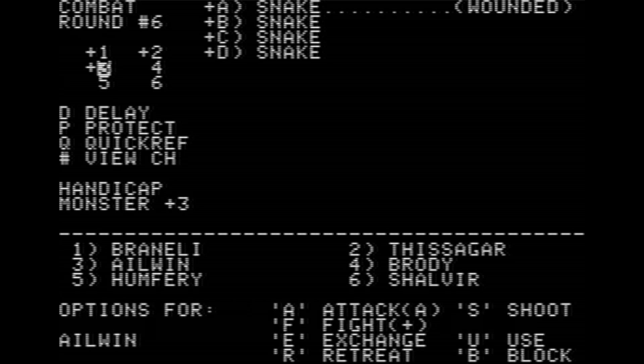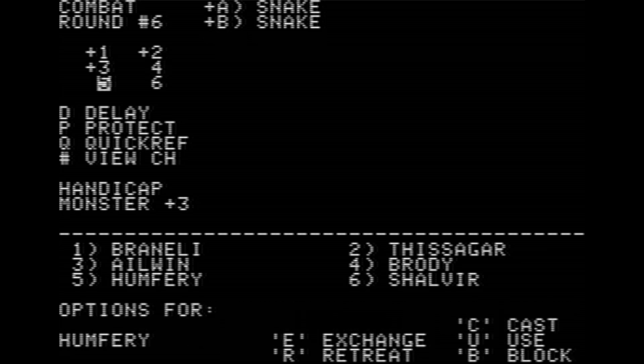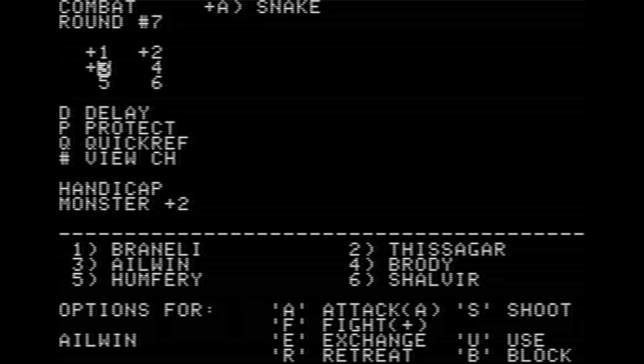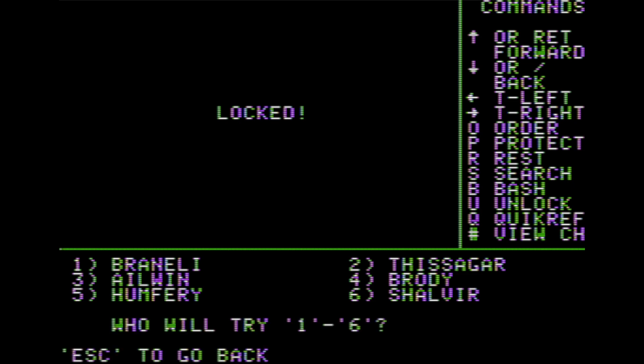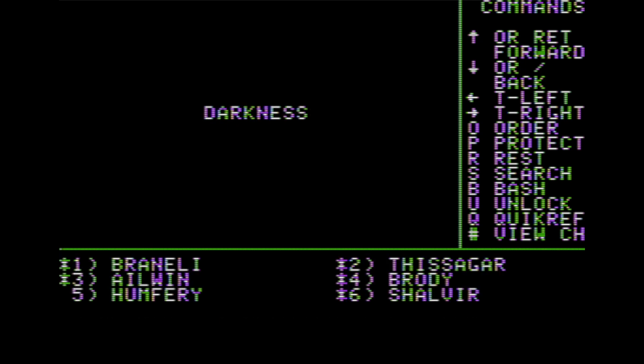The monsters got to go first because the handicap went for them. We get 83 experience points for that fight, and then we're in darkness. We search and there was nothing. We turn around to leave — wait, we have to unlock with Brody — and a death ray! Down goes everybody but Humphrey. Let's get out of there. Cast spell 1-5 for light and run back into town. So that didn't work well.